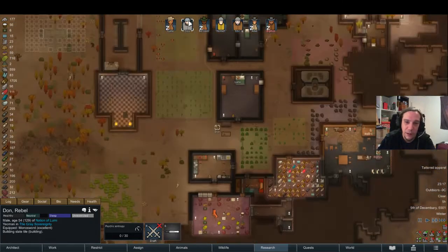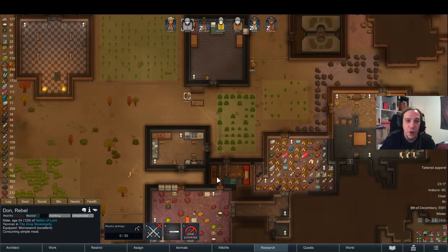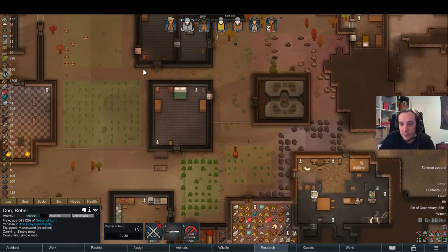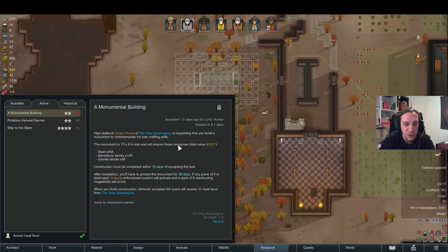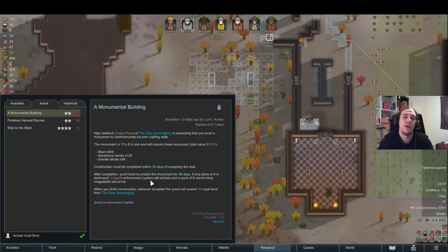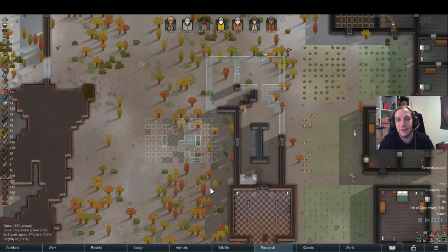Enough of the rambling — let's do imperial work. I'm going to micromanage Dawn a little bit today because I really want to get this monument done. The fun thing about this monument is that if any piece of it is destroyed, the enforcement system will activate and a pack of six manhunting megasloths will arrive. I am standing under the threat of six manhunting megasloths attacking my base if one piece of this thing gets destroyed.